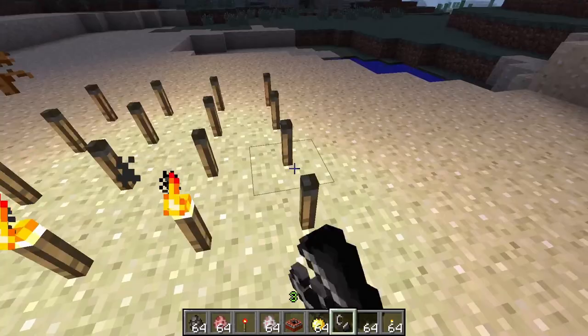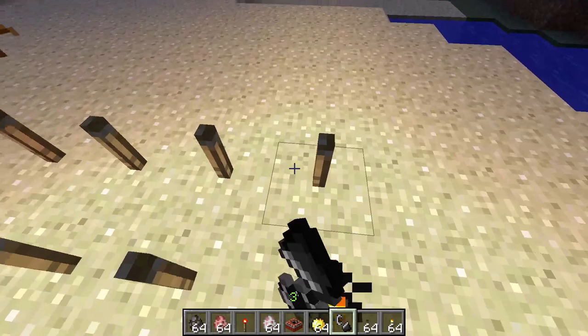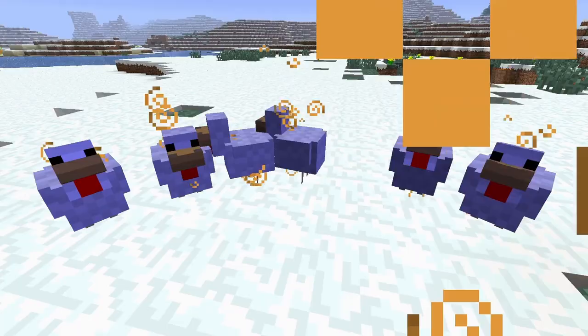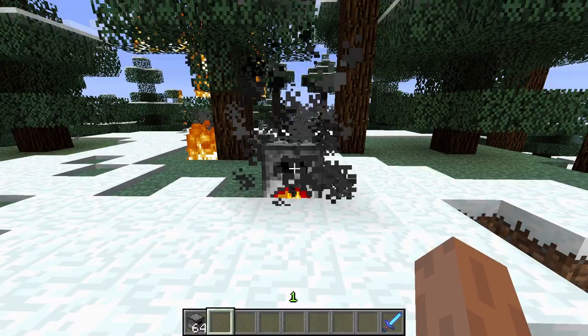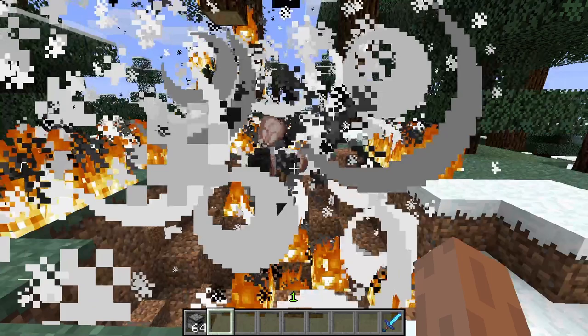Torches now burn out, but can be relit with a flint and steel. There is a new type of chicken that drops diamonds and lapis. Furnaces can now overheat — they will start to smoke until they explode.